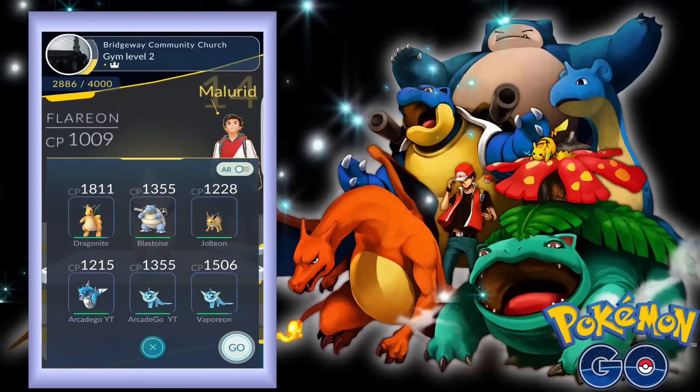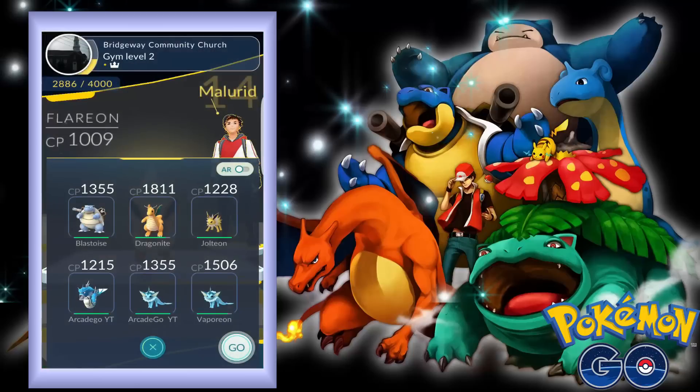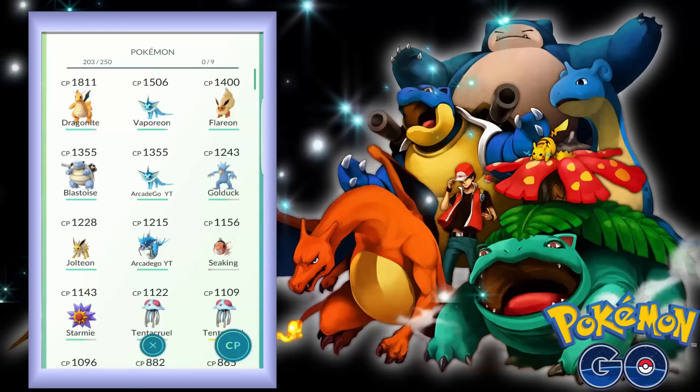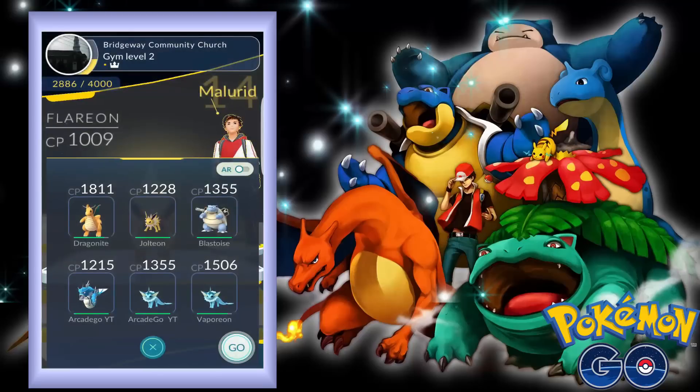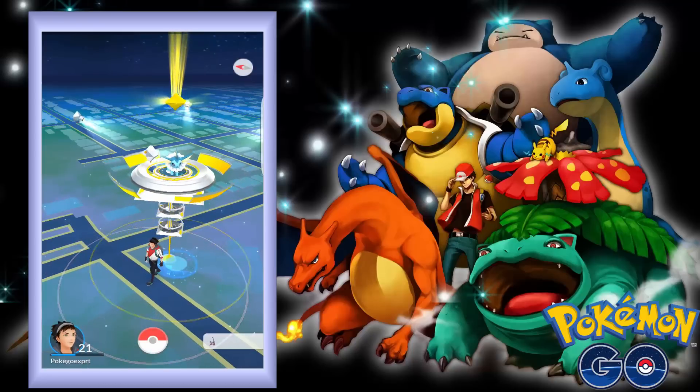Let's just battle this. Should we choose Blastoise? No Blastoise - I don't think Blastoise has a water attack. We can't see his moves, but Blastoise does not have a water attack, it's like dark type or something. So I wouldn't choose this. Let's just battle.